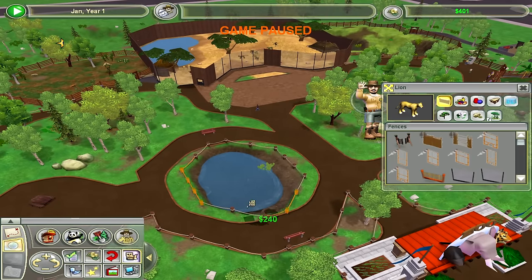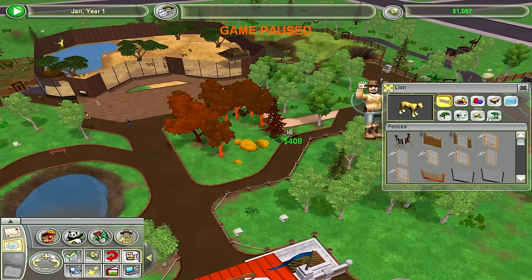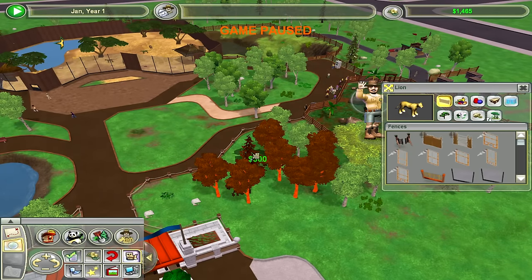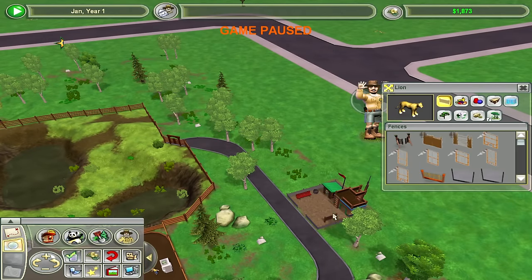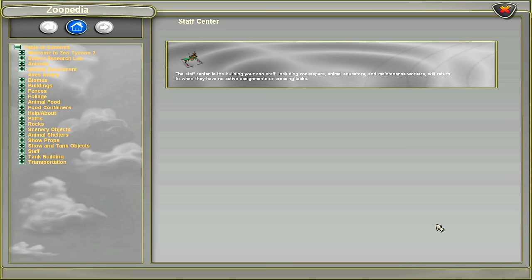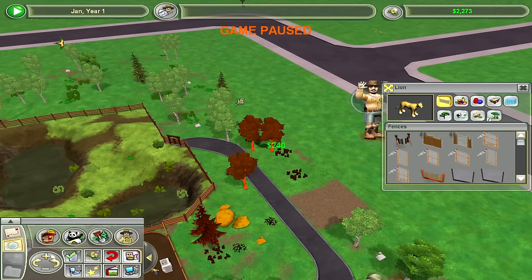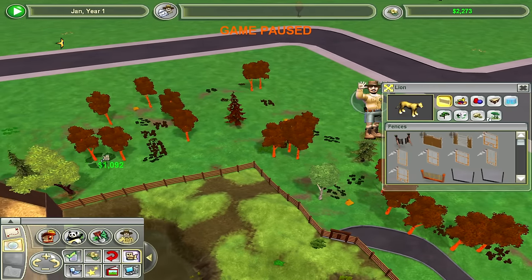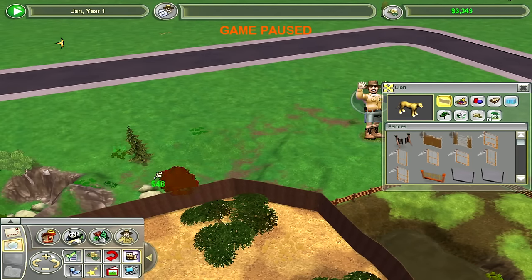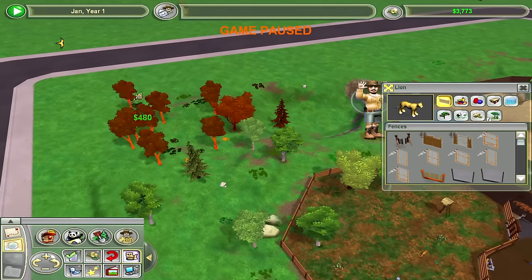We're gonna need to get rid of some fences — we're cutting back a little. These trees look pretty but they gotta go, same with these. I need to make a little cash before we can continue. What the hell is this thing in the staff center? 'Place where they will return when they have no tasks' — worth $400? Get it out of here. Can you imagine an entire building in real life being worth $400? All of these trees mean so little to me now — I'm entering my frugal era.